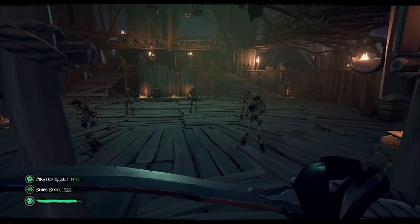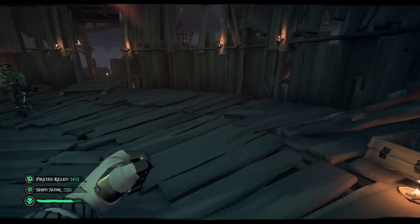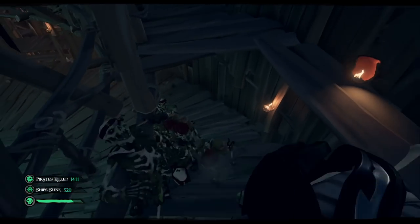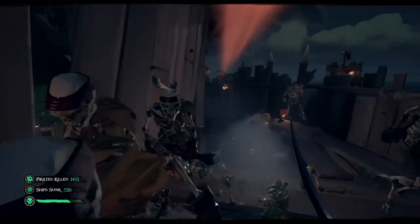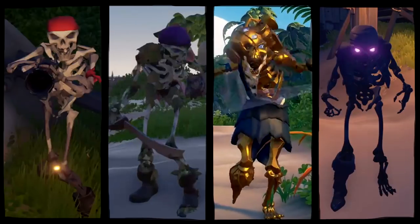The Ashen Skeleton Fort consists of three separate sections. Section one requires you to defeat 12 waves of skeletons, 10 skeletons per wave. The final wave will also include a captain, signified by a unique horn sound. The skeletons for each wave are randomly selected from one of the four main types found throughout the game: Pandana Skeletons, Plant Skeletons, Gold Skeletons, and Shadow Skeletons.